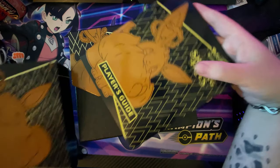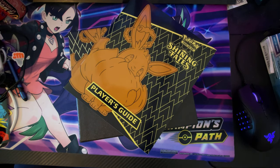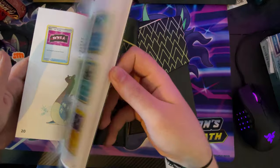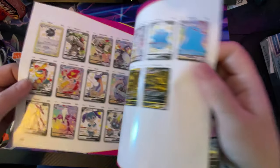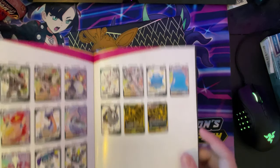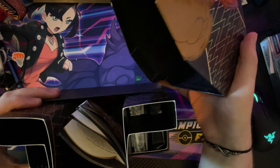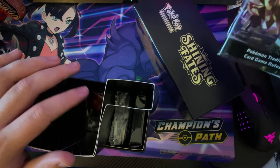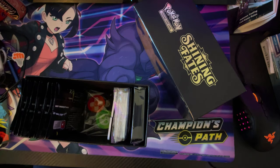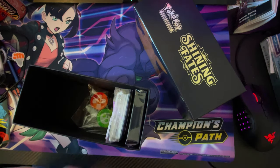You get your sleeve like normal, some nice artwork on the inside — that's cool. You get your player's guide, just your normal stuff to be honest, and like your checklist. We're aiming for certain cards if possible, and probably that Charizard V-Max. Let's open this and see what's in it. How many booster packs do you actually get in this box?